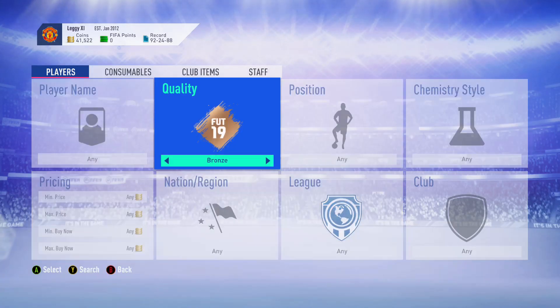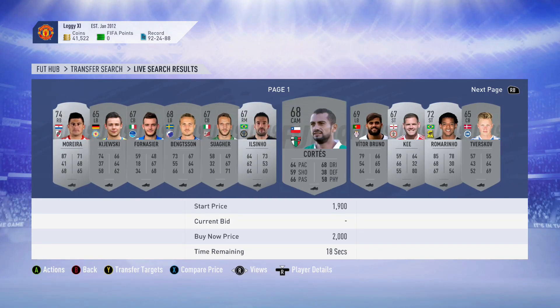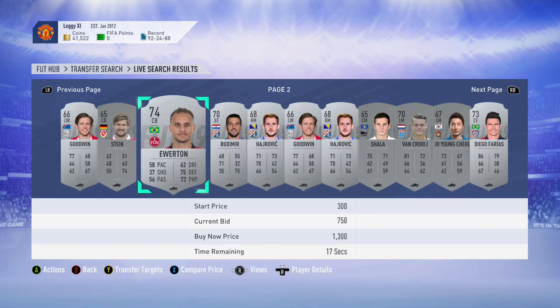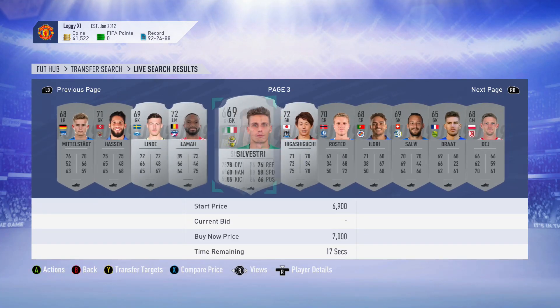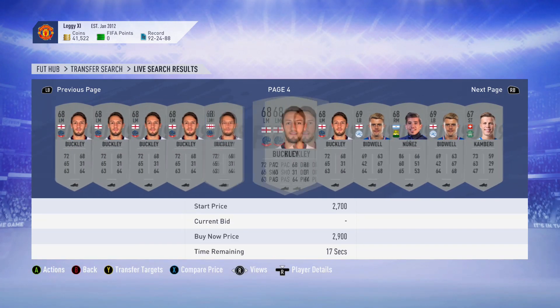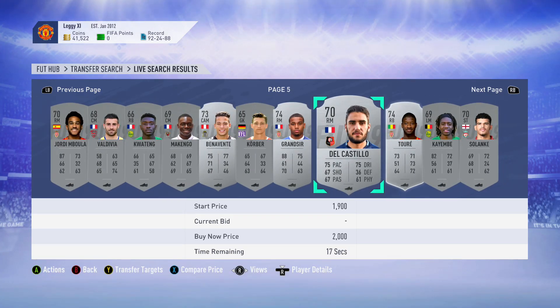We're going to do the silver training method today. What you need to do for this is look at SBCs, go to the leagues tab — it will show you what leagues are decent for the trader. If you're unsure what to do, I don't put any filters, I just put silver on.